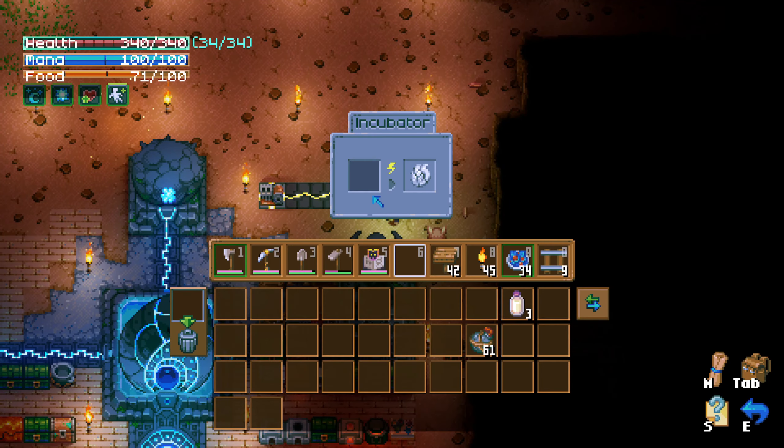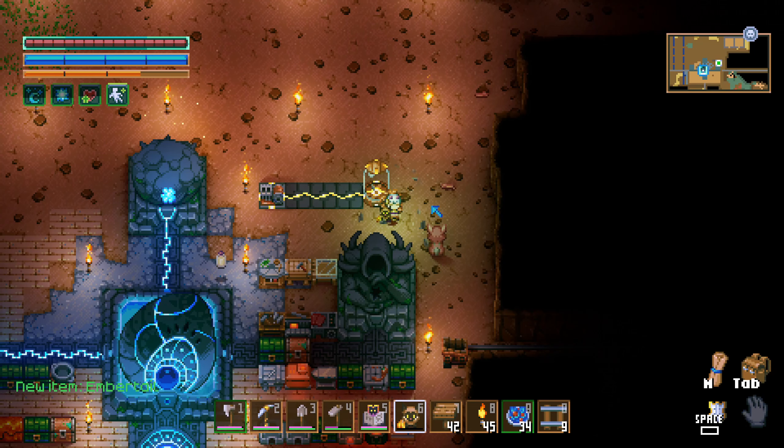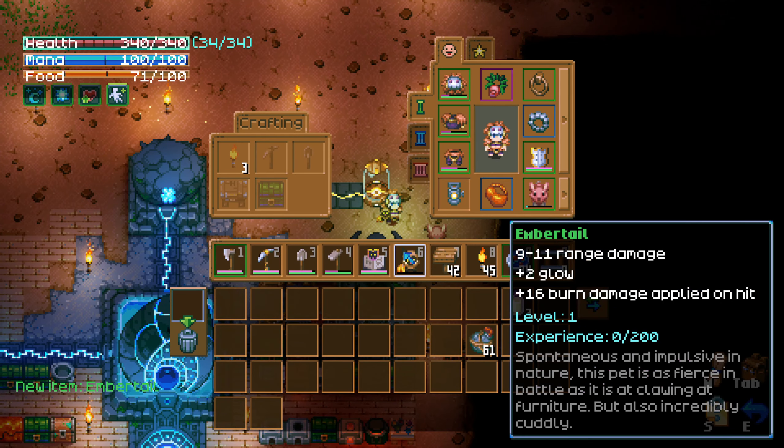Hello, Zer here, welcome back to Core Keeper. So we have a new egg — let's see what this one is. It's Embertail. It gains damage, causes glow, deals 16 burn damage applied on hit. Spontaneous and expressive in nature — this pet is as fierce in battle as it is adorable, but also incredibly cuddly.